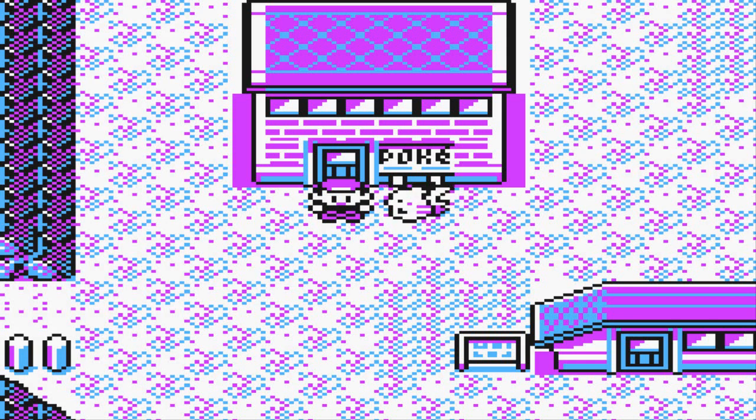The Professor Oak battle is basically one of the many glitches you can find in Red, Blue, and Yellow - in Yellow it's just a little bit different because of the positioning of a certain Pokémon. What you need are a few Pokémon: a Pokémon with a Special stat of 226, a Pokémon that knows either Teleport or Fly, and a Pokémon that knows Growl. This all dictates what team you'll be battling - the leveling is whatever.